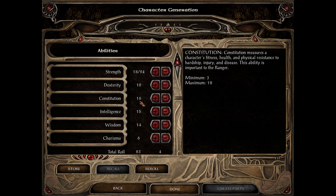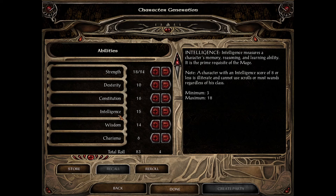Intelligence defines your mage's or bard's ability to learn new spells and determines the maximum number of spells you can have. It does NOT affect how much damage your spells deal — that's a common assumption from other games. If you're a mage, you want to max intelligence: easier spell learning and more spell slots. That said, a companion with 15 or 16 intelligence can still be a perfectly competent mage.